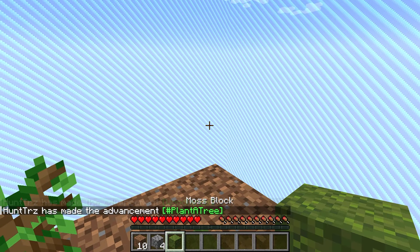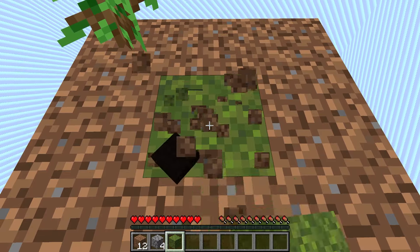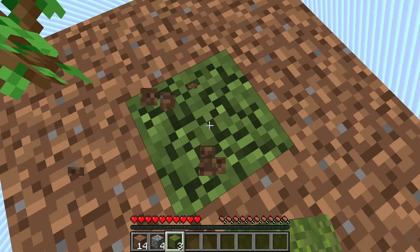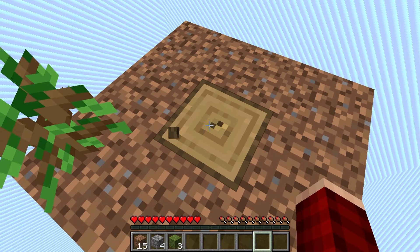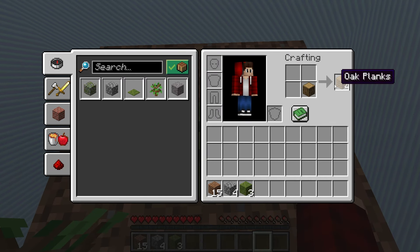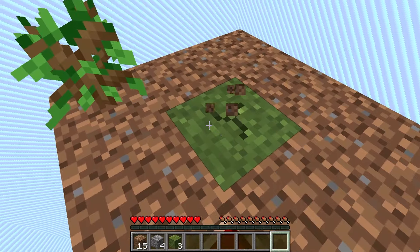Now as you can see we got moss, so if we keep breaking it we should eventually get some wood. Here we go — we got some wood! So let's go ahead and break that. We're gonna make this into a crafting table and quickly place it on the side right here.